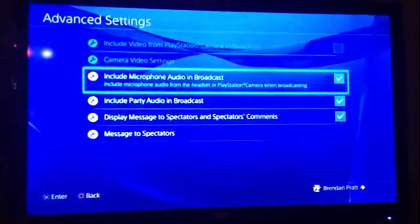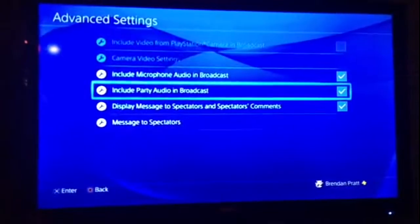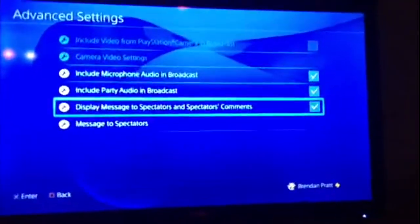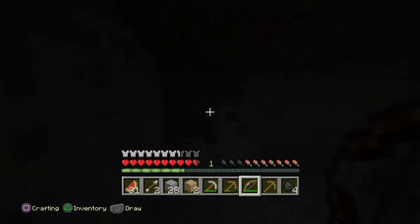Go to advanced settings, then make sure 'Include microphone audio in broadcast' is checked, 'Include party audio in broadcasting' is checked, and 'Display messages to spectators' — I do this so I can interact with my spectators because I like to be interactive with my viewers. Also make sure your voice can be shared, just in case.